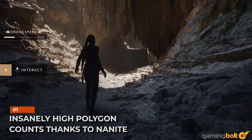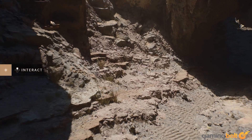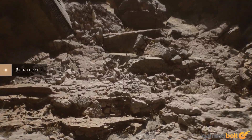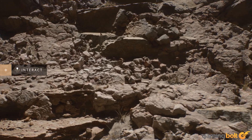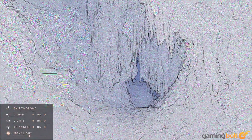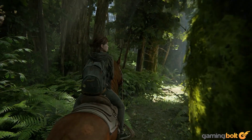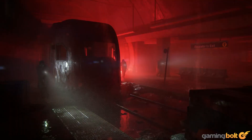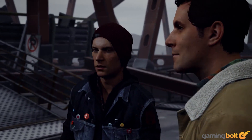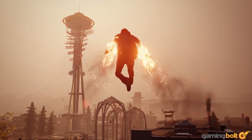Insanely high polygon counts thanks to Nanite. The most immediate visible improvement that the Lumen in the Land of Nanite tech demo presents is the incredibly high quality of geometry and assets. Everything, down to the finest bits of debris, are rendered at full quality. Shortcuts like normal mapping and parallax occlusion mapping are nowhere to be found — we're seeing real geometry all the time. The PlayStation 4 and PS4 Pro pushed substantially higher polygon counts than was possible on 7th-gen consoles. Infamous Second Son, for instance, rendered characters with over 120,000 polygons and drew over 11 million polys on screen at a time.